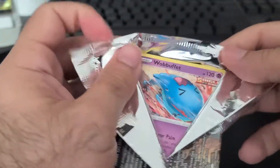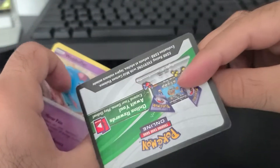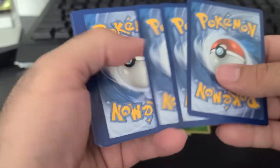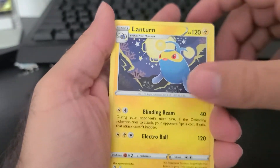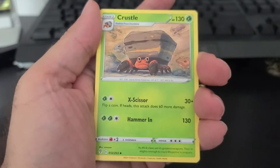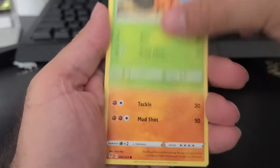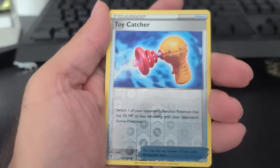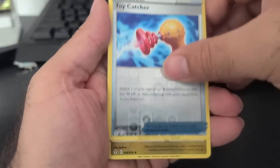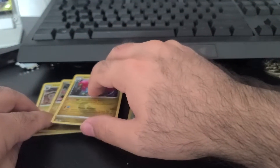Pack number 3, Evolving Skies ETB. Pretty sure this one's going to be green — white code again. Okay, 1, 2, 3, and 4. We have Energy, Lanturn, Earth's Ring, Crustle, Wobbuffet, Luvdisc, Dwebble, Hippopotas, Zorua, a Lure Ball. And behind that, guys, we have a Salamence. So we're getting all of our Dragons out of the way.